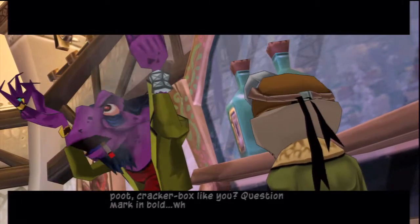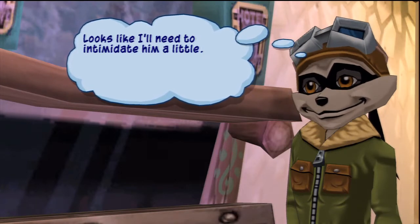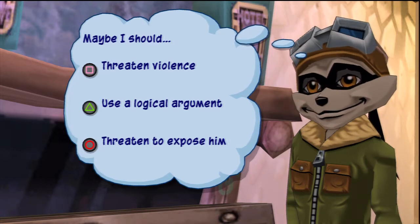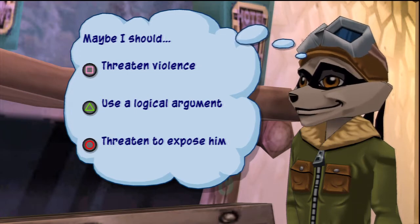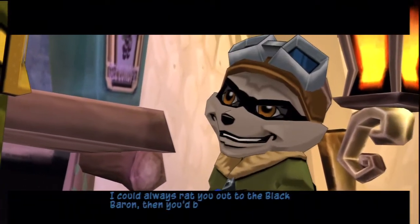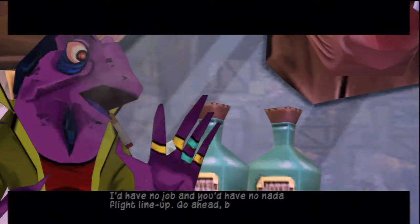Looks like I'll need to intimidate him a little. Maybe I should threaten violence, use a logical argument, or threaten to expose him. I can tell why you got it mixed up with Star Fox — Conker, Star Fox, anything. You might want to think about talking, pal. I could always rat you out to the Black Baron — then you'd be out of a job. I'd have no job, and you'd have no other flight like me. Go ahead, blow that whistle. I'll be seeing you in the loser's hot dog banquet.